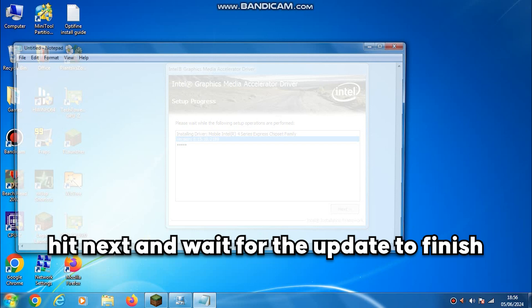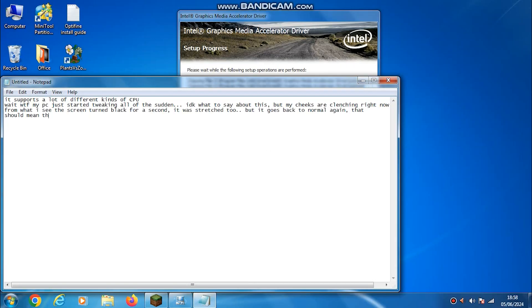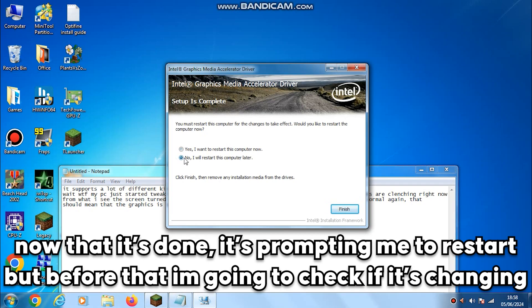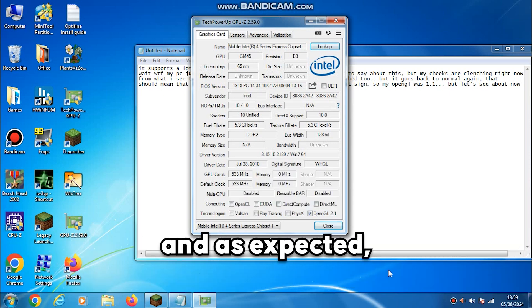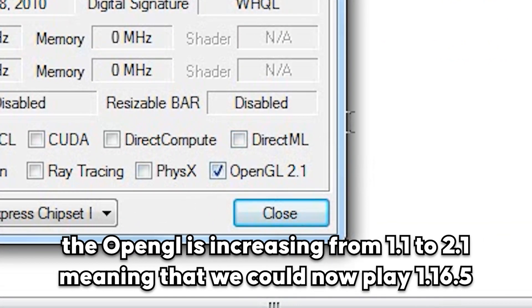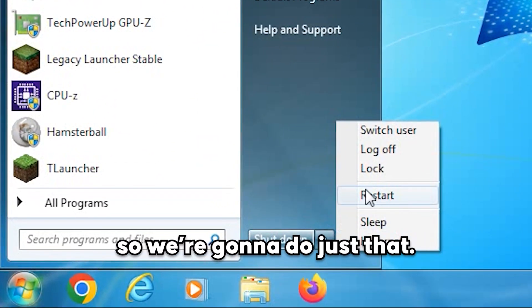Hit next and just wait patiently — or do other meaningful real-life things. Now that it's done, it's prompting me to restart. But before that, I want to check if it's really changing — and as expected, the OpenGL has increased from 1.1 to 2.1, meaning we could now play Minecraft 1.16.5. I suggest restarting the PC just to be safe, so we'll do just that.